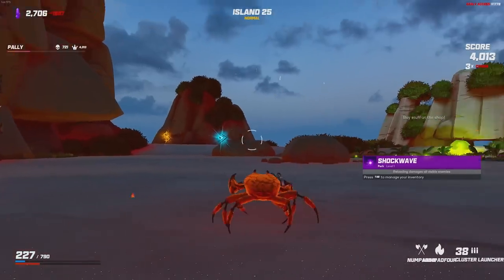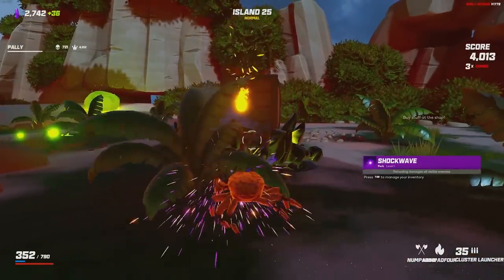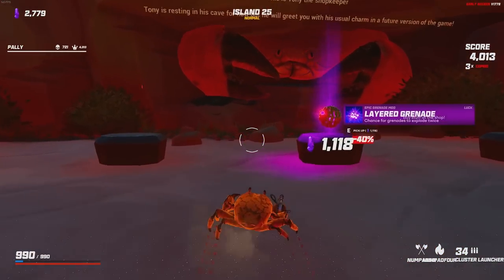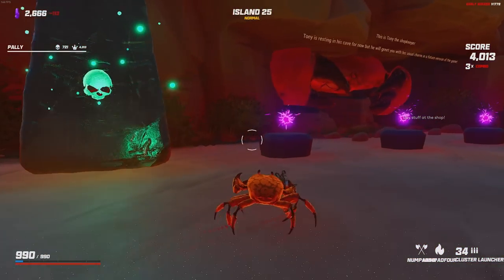Pick up level 2 fortitude, level 3 Tony's black card. Shockwave reloading damages all visible enemies — we have just become a literal god. The random chest gave me a golden heart. I should have sold that — I didn't need that health. I should have sold it.